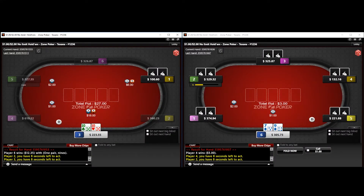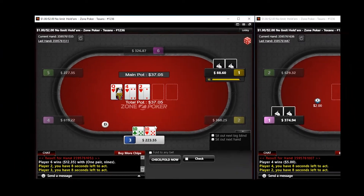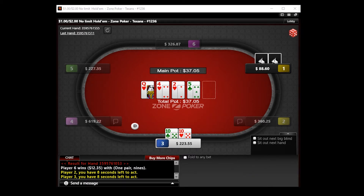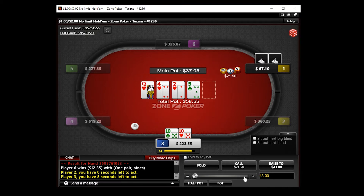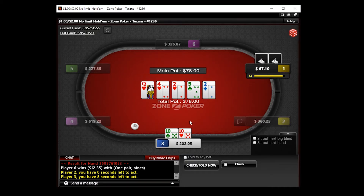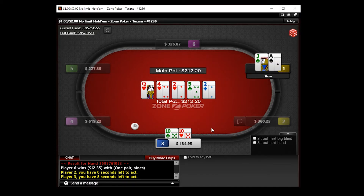On the left table we have pocket 10s on the bottom. We 3-bet a shorter stack, and the shorter stack flats. I'm not super happy about this — generally speaking they are going to jam Ace-King and overpairs, so Ace-Queen is definitely part of their flatting range. We have to call with our heart draw. Everything bricks on the turn — Ace-X, heart, bricks — and I think we have to call here when we check the flop.